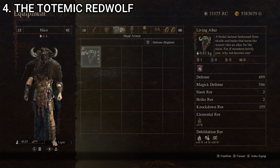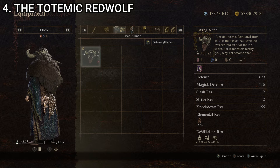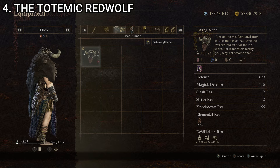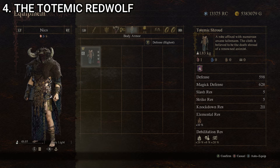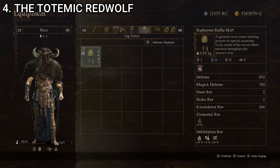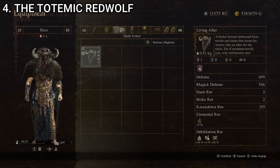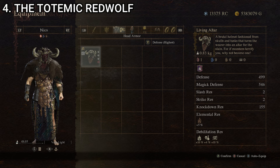Our outfit at number two is quite possibly my least favorite looking one, but obviously quite good stat-wise. This one is called the Totemic Red Wolf, made up of the Living Altar, a brutal helmet fashioned from skulls and tusks; the Totemic Shroud, a robe affixed with numerous arcane talismans; the Rapturous Raffia Skirt, a garment worn with intoning prayers; and the Red Wolf Cape, fashioned from the pelt of a Red Wolf. Stats: weight 4.68 kilograms, defense 419, magic defense 553, knockdown resistance 232.